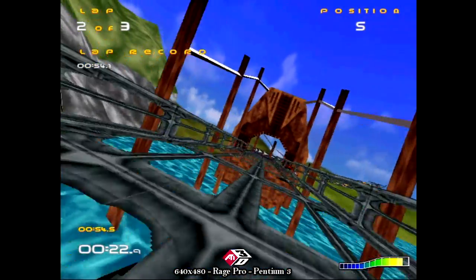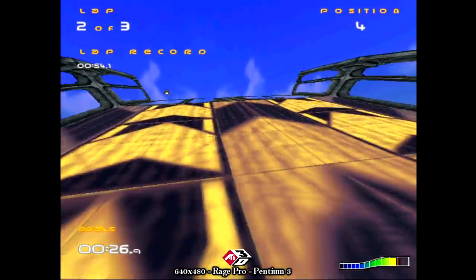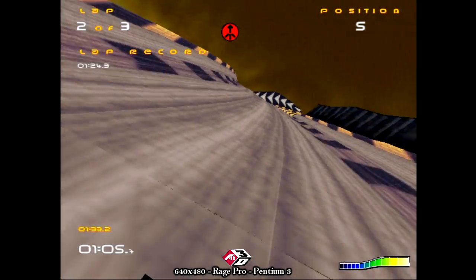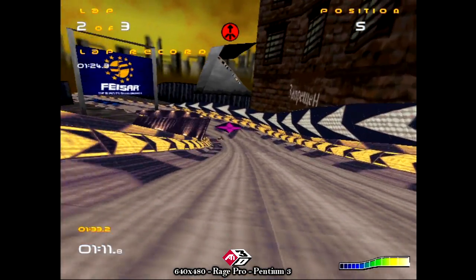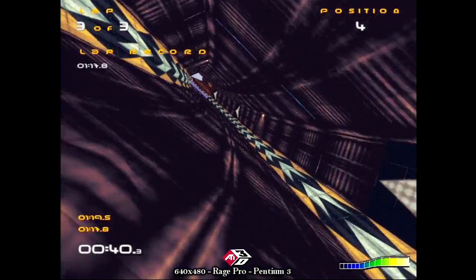On the RAGE Pro, the game can really be enjoyed to its full extent, but there are some graphical glitches on the Pro which are not present in the previous generations. This is most likely due to the drivers, which was not ATI's strongest point back in the day. The glitches are most noticeable on the flashing billboards. There may be a driver release which fixes this, but I have not been able to test them all, so if you find out please post in the comments below.